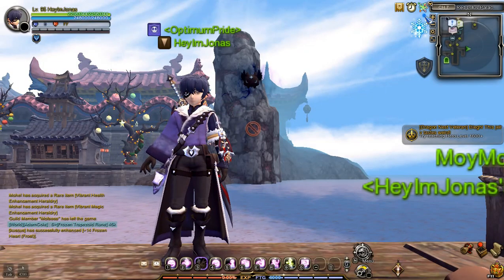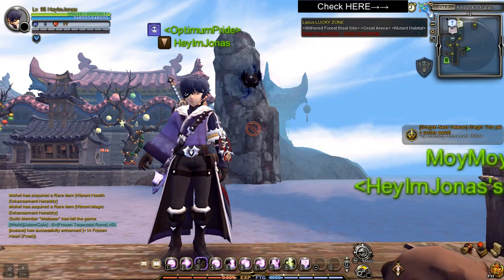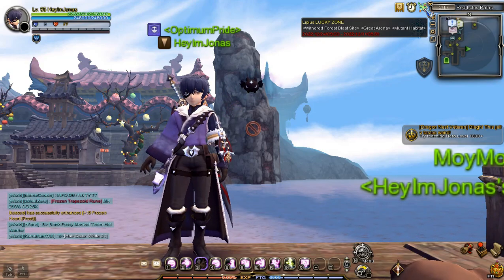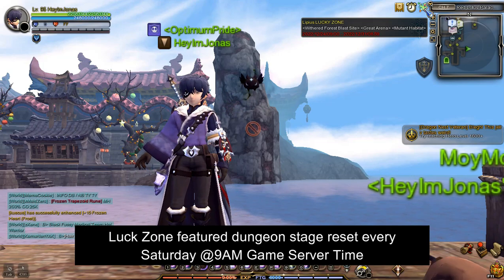You can check which stages contain a Lipis Lucky Zone using the icon in the upper right of the screen. Each week, three dungeon stages are selected to host a Lipis Lucky Zone. The reset for these three dungeon stages happens every Saturday at 9AM GMT+8.